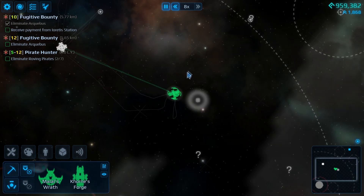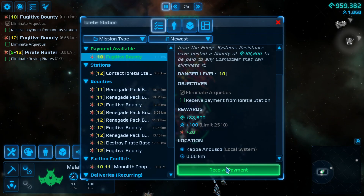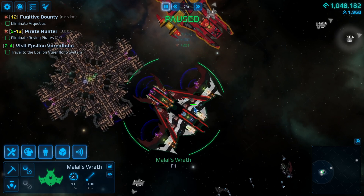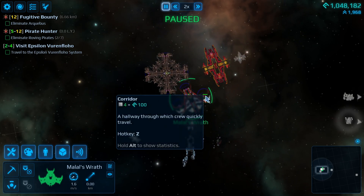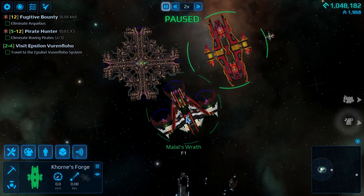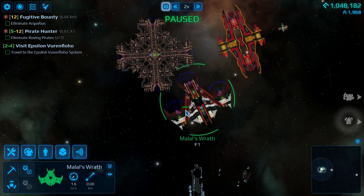Let's get our reward, and get to a million credits. And there's the bounty — still 100 more fame. And there we go — over one million credits. I think the Malal's Wrath is worth like 1.1 million all together with everything including the crew. So I could almost just buy another Malal's Wrath. It's cheaper than that if you have some of the resources, which I do. So I could just make a second Wrath, which would be weird, and we would have enough crew for it, which is even weirder. But no, we need a new third ship.